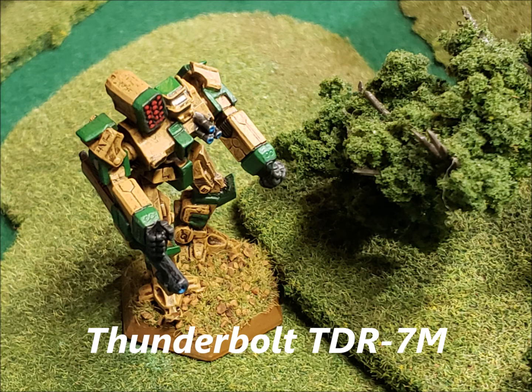Then we have the 9NR, an experimental version from 3072. It has an active probe, Guardian ECM, a light PPC, a large laser, three ER medium lasers, a Streak-6, and battle armor pods to blast infantry. It also carries a C3 slave. If you have access to a C3 outfit, I'd be more inclined to drop a heat sink for the C3 slave — going from 15 to 14 heat sinks, you can manage the heat for the benefit you get from the C3 slave system.